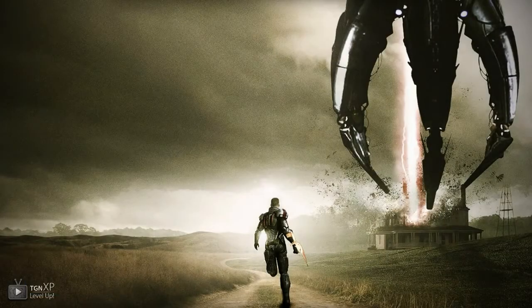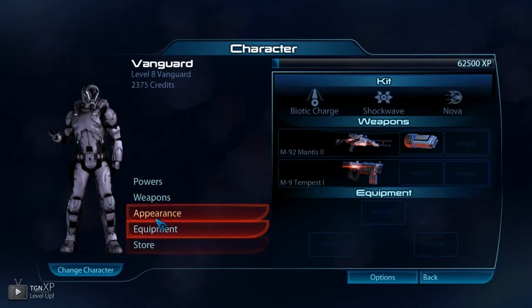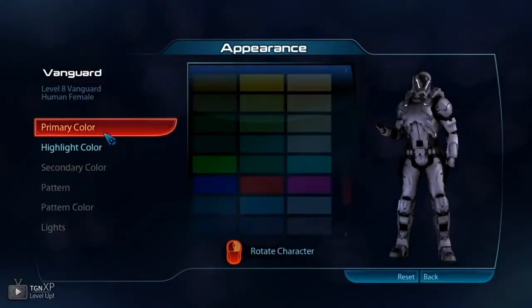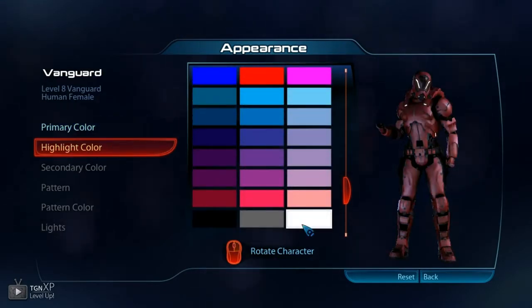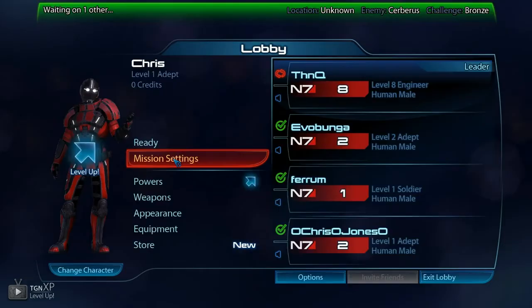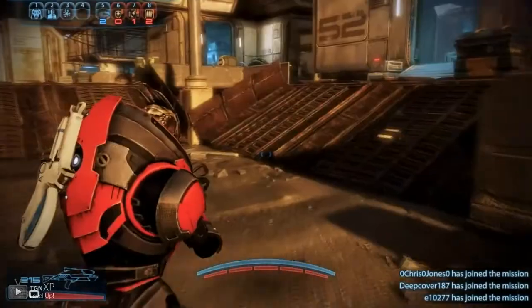Disregarding all the things that actually matter when it comes to your character, one of the most important things in intergalactic space warfare is to look good. In Mass Effect 3, you can change your character's color, pattern, and anything else you want to make them look great. Now that you're finally looking good, and that one guy who's been AFK in your lobby for the past 10 minutes has finally readied up, it's time to get started.